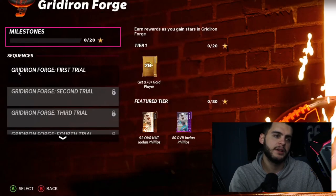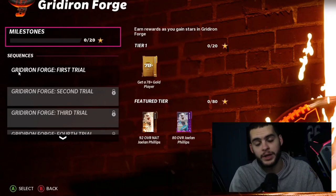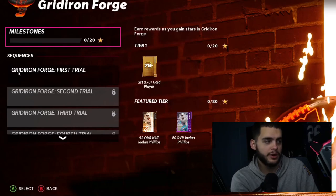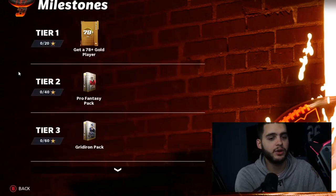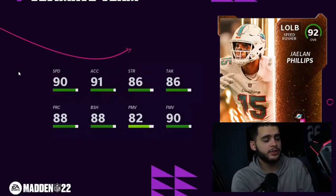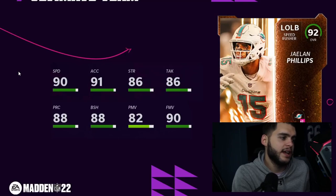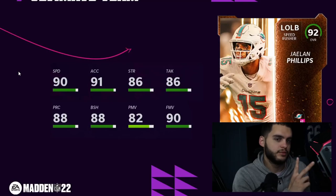Gridiron Forge is coming tomorrow and the player is confirmed: 92 overall Jalen Phillips. I was hoping for 92-93 and didn't want anything less, because this is actually a really usable card. You get the 70+ and 78+ gold player packs, the pro fantasy pack, the gridiron pack, the 92 overall Jalen Phillips, his power up, and an elite player pack. He's a left outside linebacker speed rusher: 90 speed, 91 accel, 86 strength, 86 tackle, 88 play rec, 88 block shed, 82 power move, 90 finesse move.